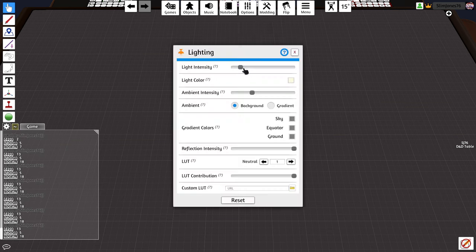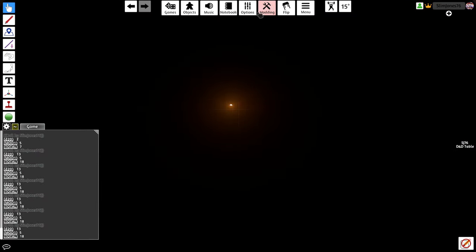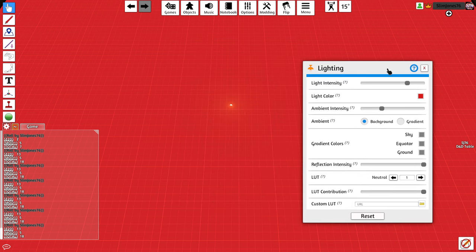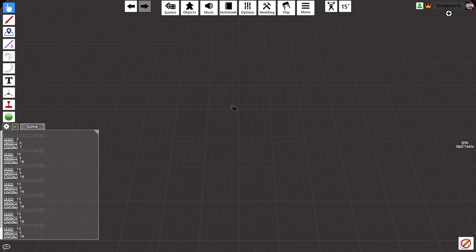Two things I forgot to mention: lighting. Go to Options, Lighting, and you can make it totally dark, and you will need a light source such as the torch to reveal the area. You can also change the color of the light, and you can always reset it. Another thing I meant to mention — whenever you're rolling initiative, you can use the edit note in the bottom right and do round 1, player 1: 16, player 2: 14, enemies or mobs: 6, depending on what initiative they roll. You can also use this to keep other notes as well.